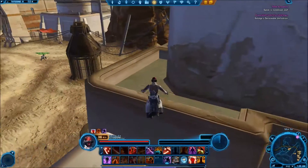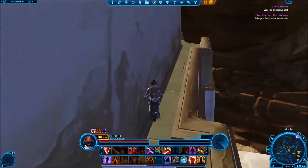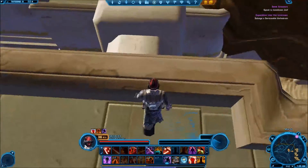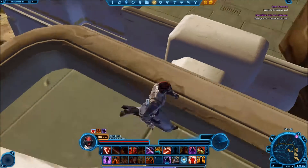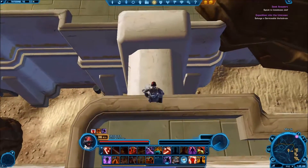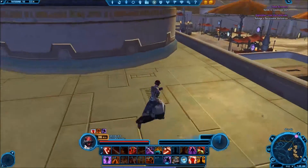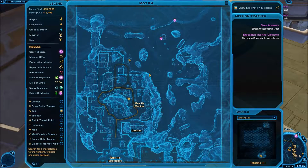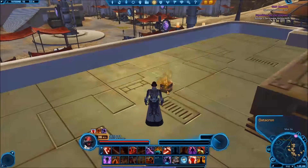Gotten lucky so far. I can't remember if it's this way — yeah, this looks good. So you're looking for right around in here. Jump down here, jump back up. Datacron should be right on the other side of this, I believe. Oh wait, there it is, right there. So on the map it is right in front of us. Can't believe I did this in one try so far.